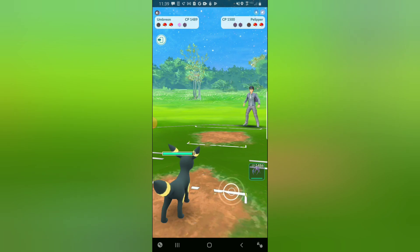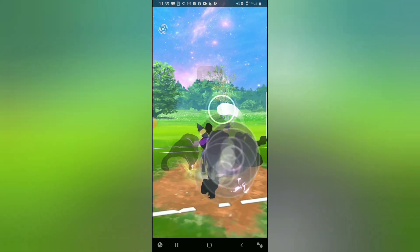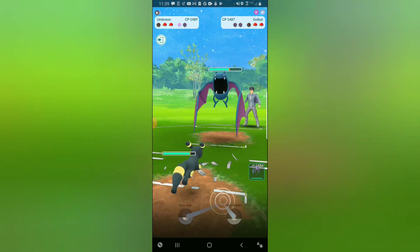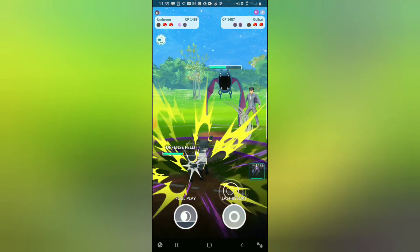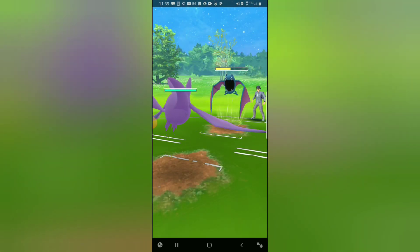I come in immediately with Umbreon and Snarl down the Palipitoad — we take no charge move damage, which is very nice. In the back they have a Golbat. This is actually possible. I go straight for the Foul Play since I don't have access to Psychic. Umbreon farms up a little bit and they throw a Poison Fang. I wait till they throw their next Poison Fang and try to catch onto Crobat — so that way I can lure out Shadow Mewtwo and keep a ton of energy on Umbreon.